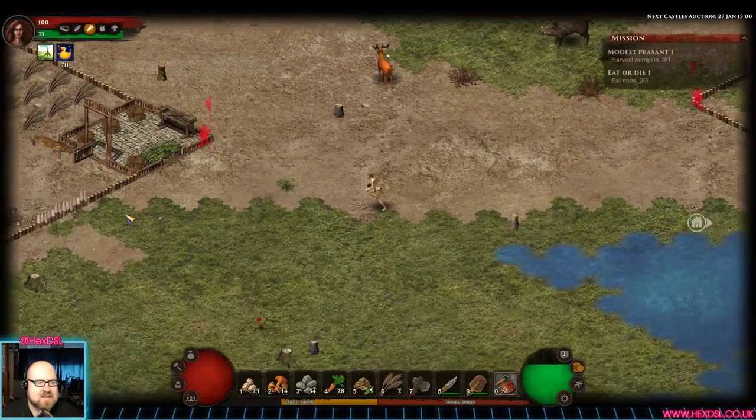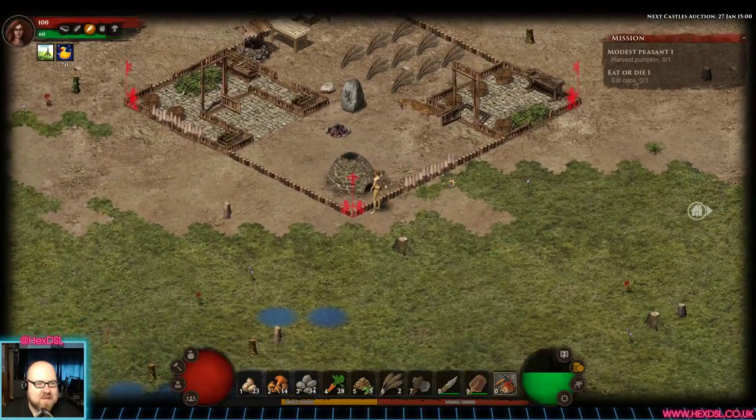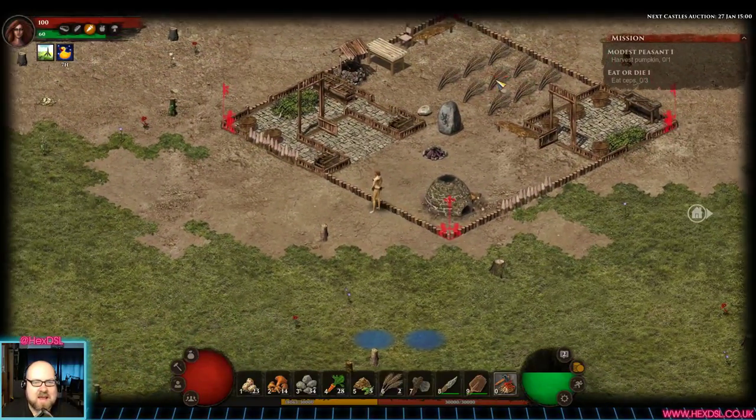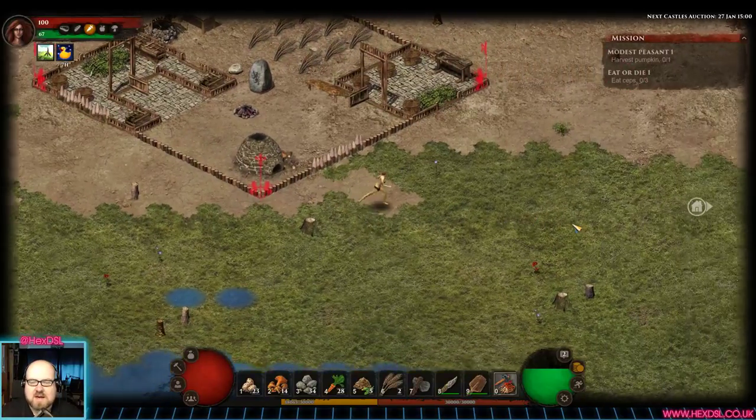I want to make my base look nice. Look at this guy's house — this guy's house is nice. I can't get in there because of the tiny wall it's got. He's got some crops planted, a pottery kiln, the upgraded one. It's all right.